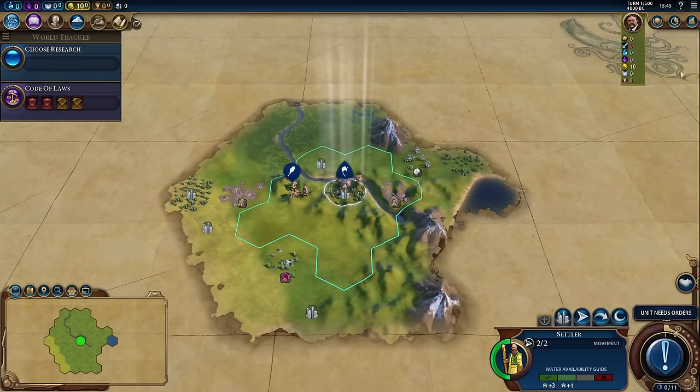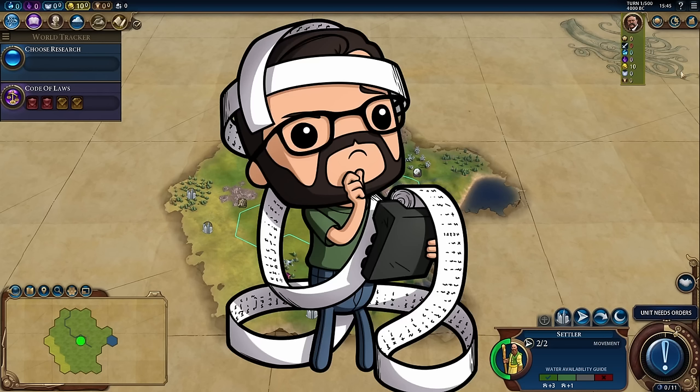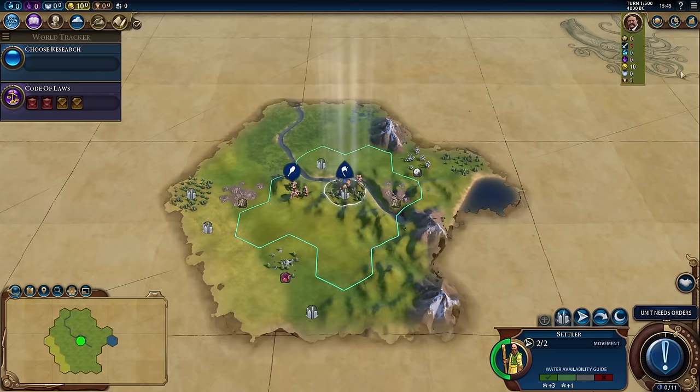And I say all that because this game is deep. There are so many permutations of units, buildings, cities, districts, leaders, etc., that I could come out with a hundred tutorial videos on Civilization VI and there would still be more content to cover.